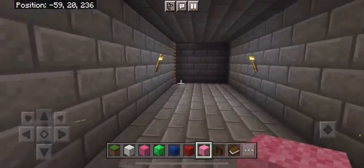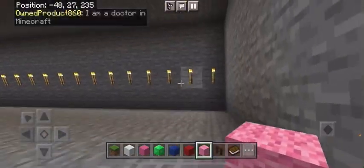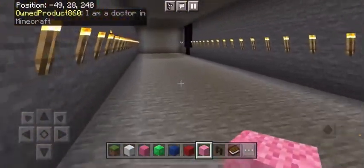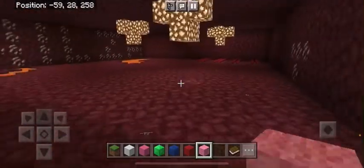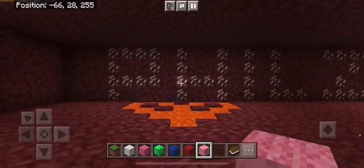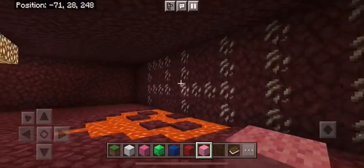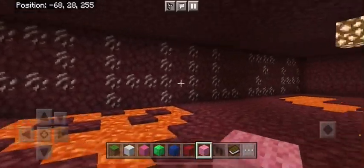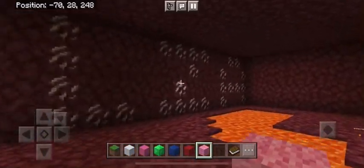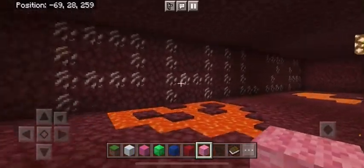Then I went even higher to make this hallway, which is a hallway to the Nether, which happens to have some completely naturally generated — well, not randomly generated, just completely by coincidence — placed quartz that definitely doesn't spell anything.